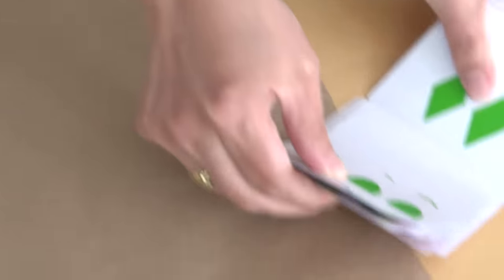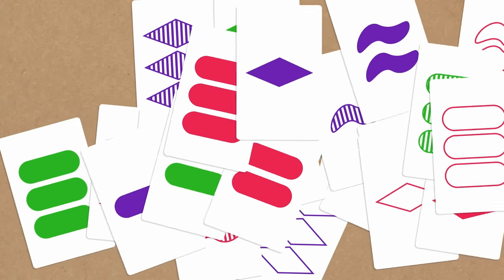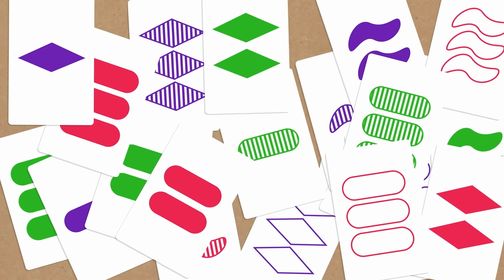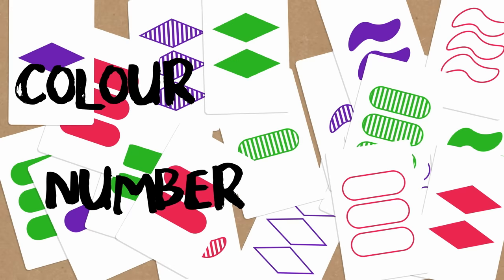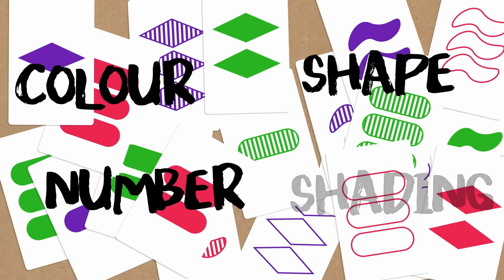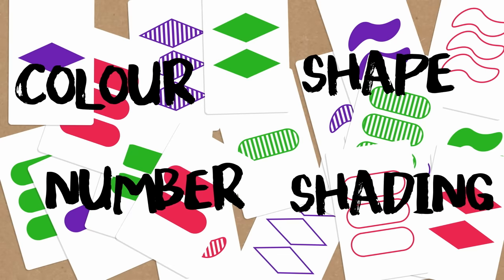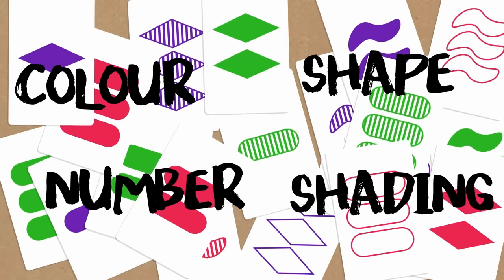I want to take just a moment to explain the rules. So if we look at the deck here, these cards are not like normal playing cards. If we wanted to describe them, you might notice that there are four characteristics: each card has a color, each card has a number of objects on it, each card has an object with a certain shape, and each object has a shading. There are three options for each — every card is either purple, green, or red.